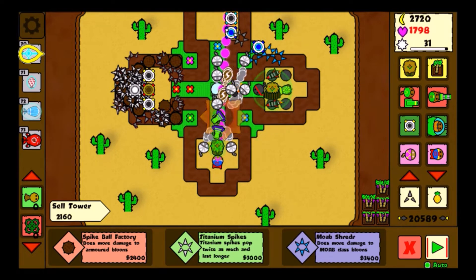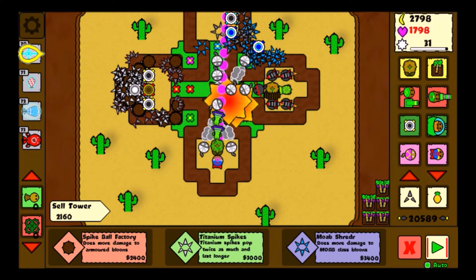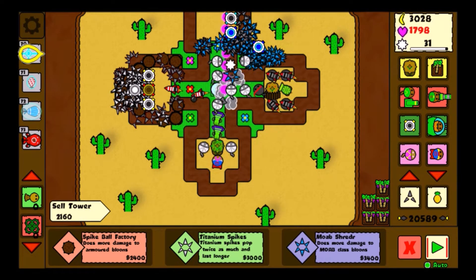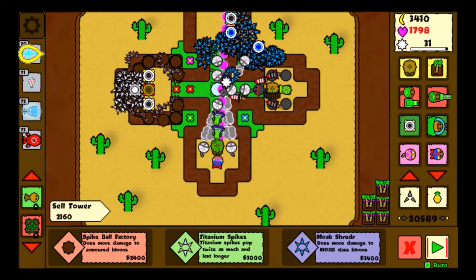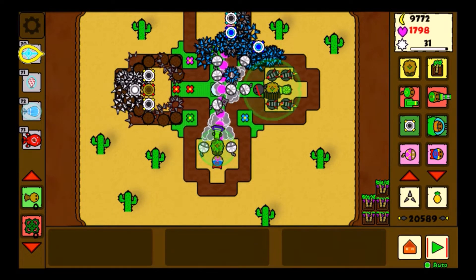It's a long day and you come back from work, but what is this? This, my friend, is the case of the indestructible bloom. The monkeys will forever fight this bloom, but it just can never be popped and it just never moves forward. You know what this means? Let's get a few bloom drains and look at this. Watch how fast the money is just going up — every single second it's going up. So much money is flowing in right now. This is how you can farm. The solution to this problem is simply just sell your bloom chipper.